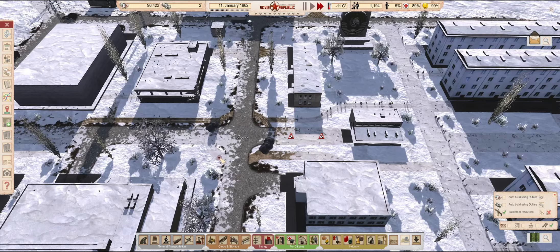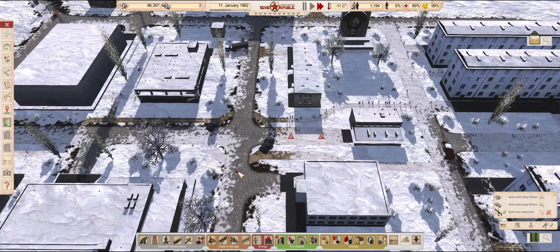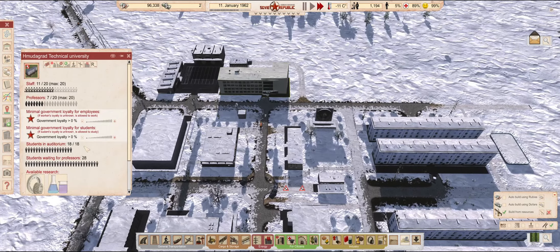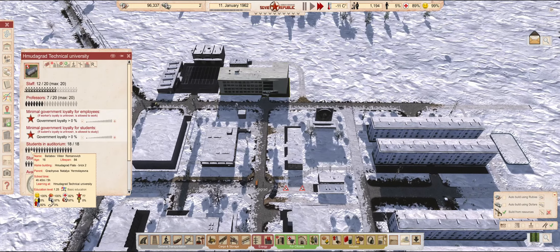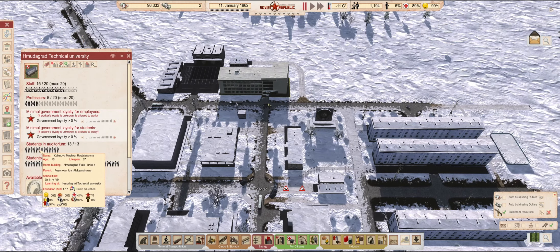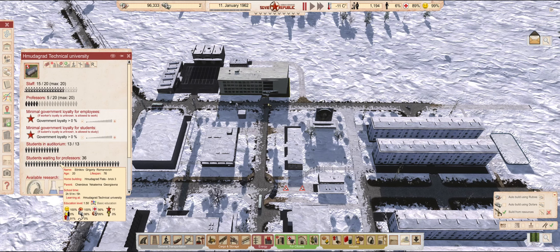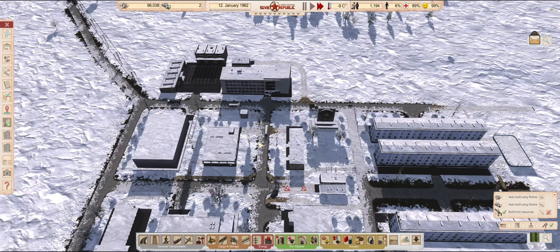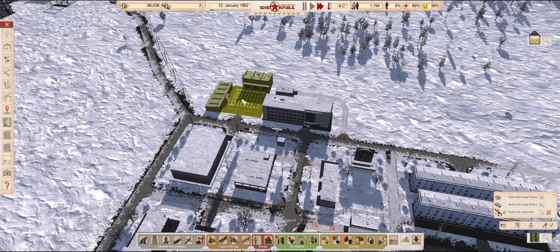The footpath upgrades are progressing nicely. Looking at the progress of our college students, we are very close to having the first graduate. After that, the number of highly educated citizens will go through the roof, and we will have more of them than we started with in a couple months. 1.75 education level seems to be the highest among them right now.